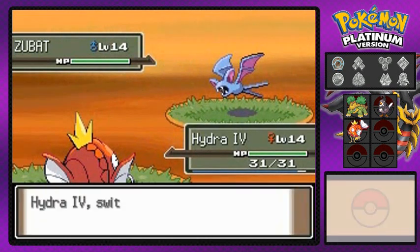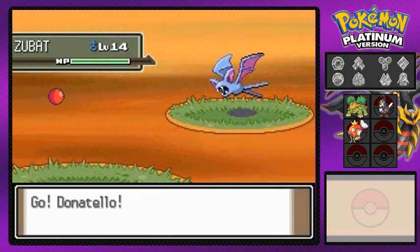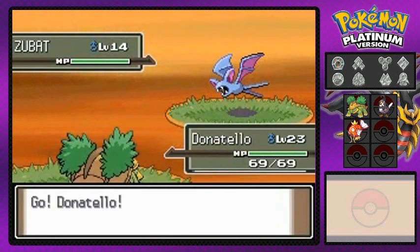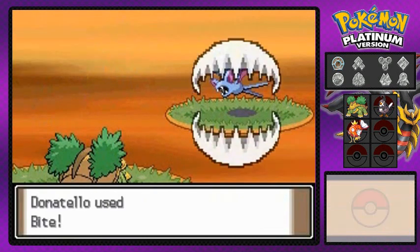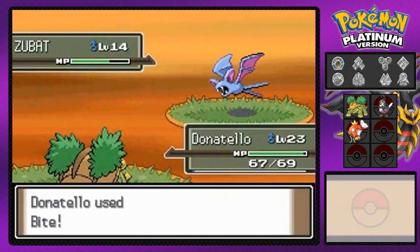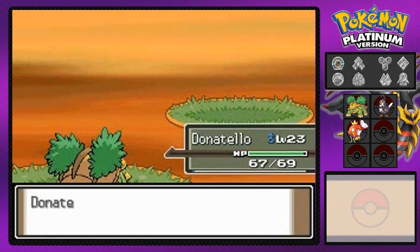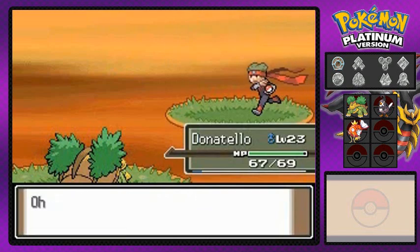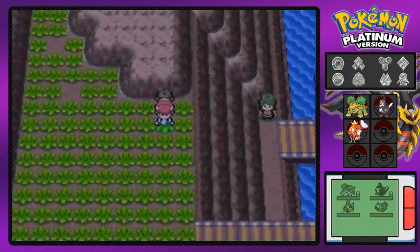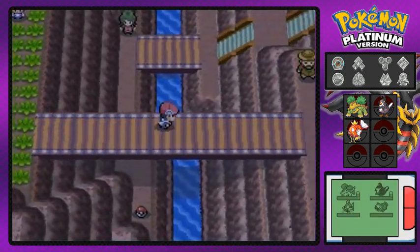Actually switching to Hydra Number Four since we still need to train that one. There's that Astonish attack — gotta love it. Bite attack — another one for the win! Hydra Number Four grows to level 15 and finally learns its first attacking move, Tackle.